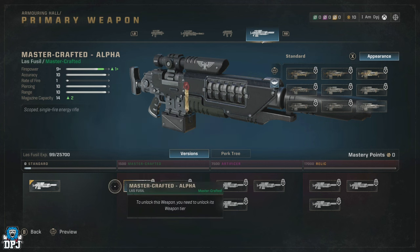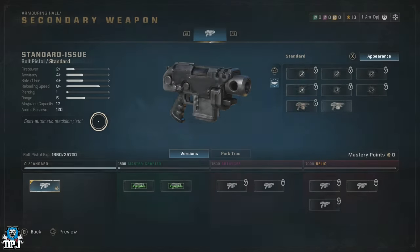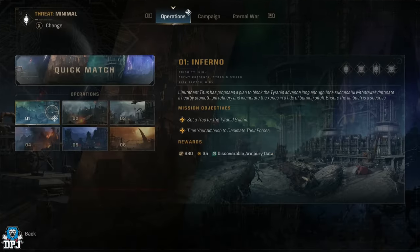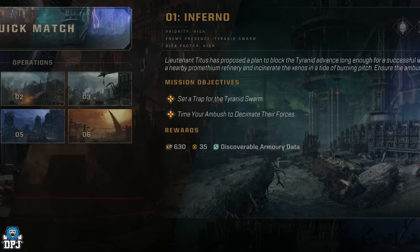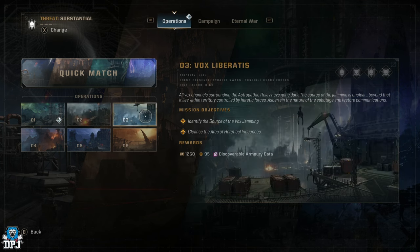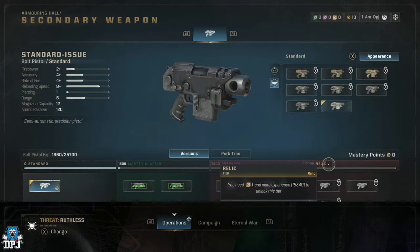It's a somewhat complicated system at first when understanding the mechanics behind weapons, leveling them, and unlocking different versions. Basically, by playing Operations depending on difficulty, you earn XP, Requisition, and Discoverable Armory Data — these are needed to unlock said versions of weapons, which in turn change the weapon's appearance. You'll first need the green version called the Master Crafted, which drops from Operations on Minimal and Average difficulties. Substantial difficulty drops the Artificer, and Ruthless difficulty drops the Relic version.